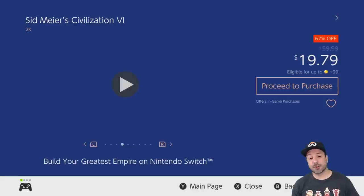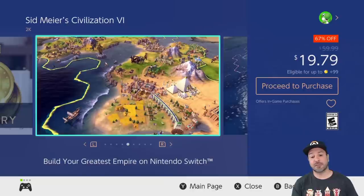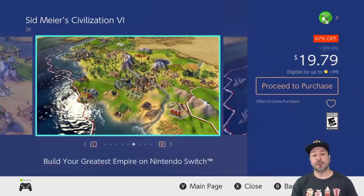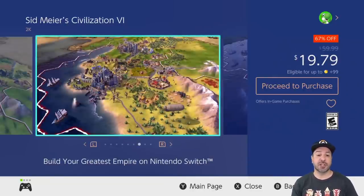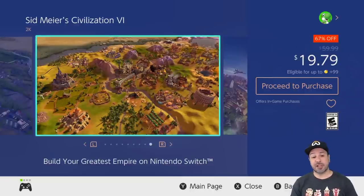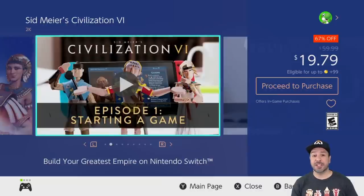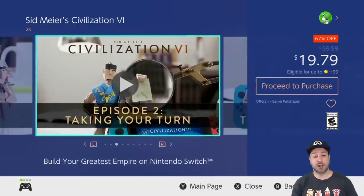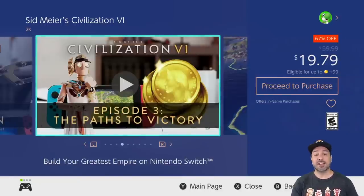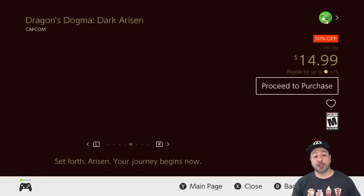Next is Sid Meier's Civilization 6, still 67% off at $19.79. If you're into turn-based strategy, the Civilization series is among the best available currently on the Switch. The same warning as last time though: if you're into physical media, you can often find this game for the same price or even cheaper at only $15. However, at $19.79 digitally it's pretty much equivalent to the lowest it's ever been on the eShop.